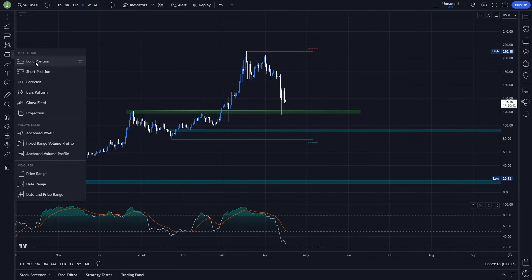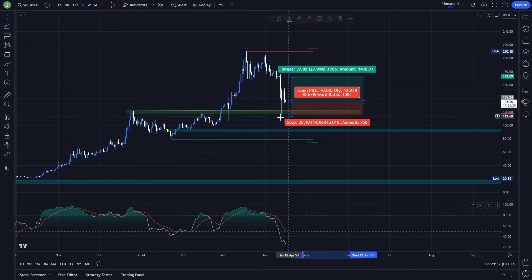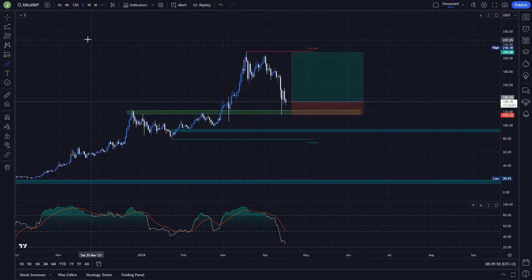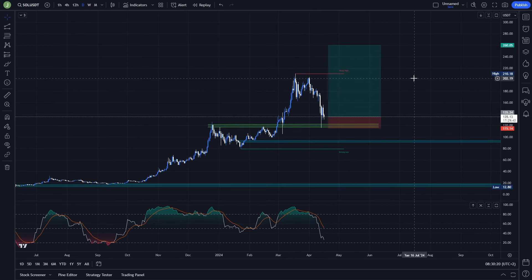You might be asking whether it's a good opportunity to open a long position on Solana right now. In my opinion it depends — where do you want to put your stop loss? The stop loss can be placed under the current low, which gives an estimated stop loss of around 15% of net market move, which is quite a lot. Speculating with the last take profit under the previous high gives a risk-reward ratio of only 3.67, and with multiple take profit targets it drops to around 1.8 to 2, which is not that great.